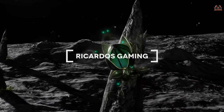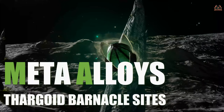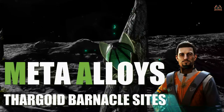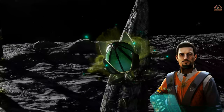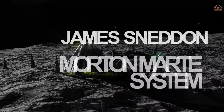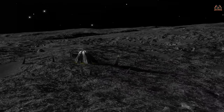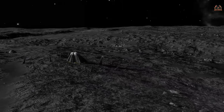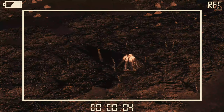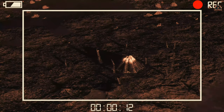Hello, it's Ricardo and welcome back to Elite Dangerous. Today we're going to talk about meta alloys. Professor Palin is at it again, asking for meta alloys to be delivered to James Snedden Station in the Morton Mart system. For that, if you qualify, you will be given either a 4A, 5A, or 6A corrosive resistant cargo rack, which they say will be of much use in the community goals to come.